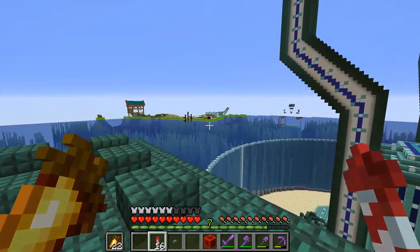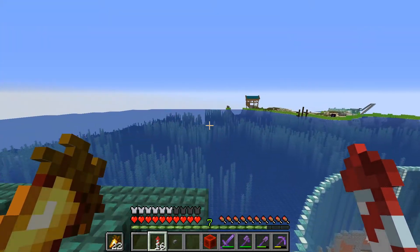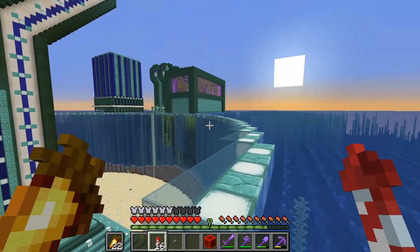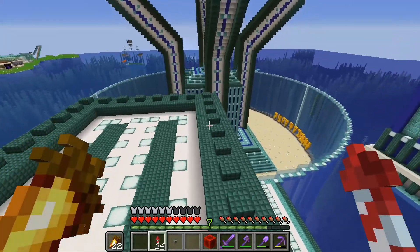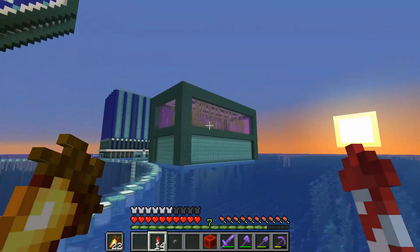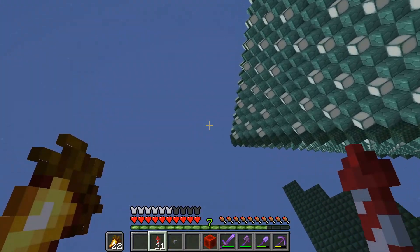That's going to be it for today's episode, everyone — I hope you enjoyed. There's a lot of stuff we still got to do. I think the next farm we're going to be building is a sugarcane farm over there. This base is coming along — every episode we add something to it. In the comments below, let me know what you guys think I should do for the surroundings: should I continue doing these buildings, or try to do something with the other three edges? Anyways, thank you guys so much for watching, and I will see you in the next episode.